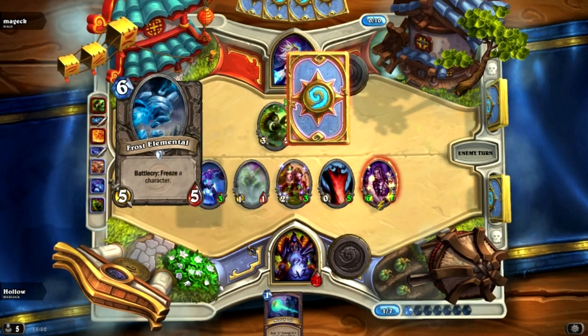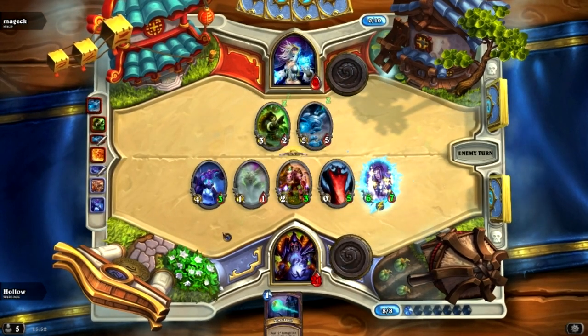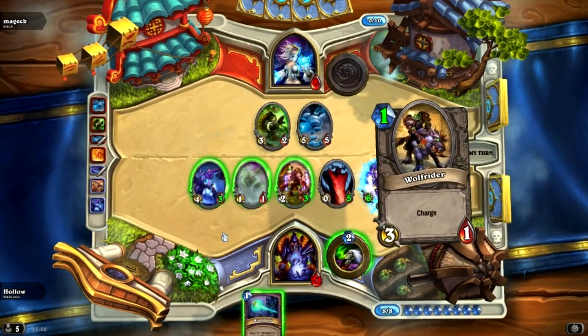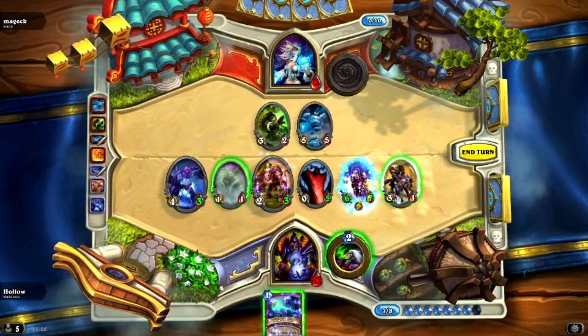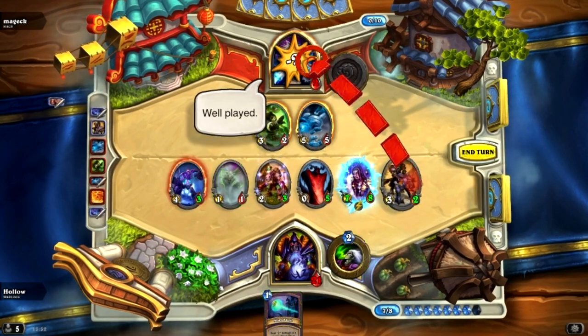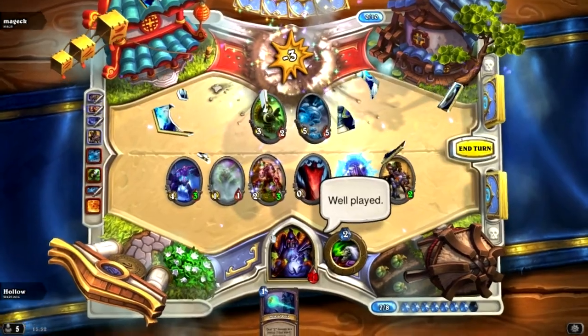Anyway, he's lost. He plays that, he's got no mana left. That leaves me with a grand total of 6... 7 damage. Kill shot. Works for me. Well played. So there you go — we're now 5-0 and I'm very happy with this deck.